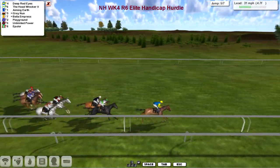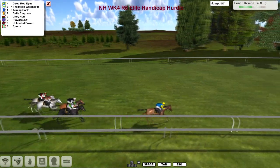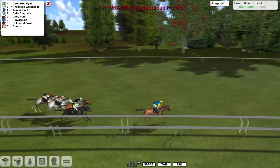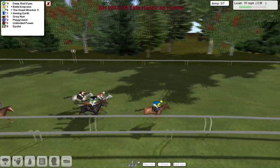Five furlongs to go. Deep Red Eyes is in front, then The Head Wrecker, Aiming Earth, and Gray Nun. This is the third last — a good jump by the leader, and he's gotten away from it well. Deep Red Eyes in the lead from Aiming Earth and The Head Wrecker, then Bella Empress and Gray Nun. Playground is after that one as they race towards the second last flight.